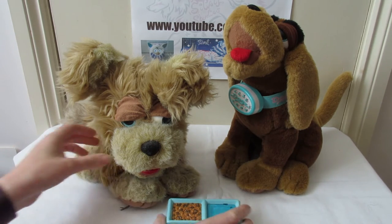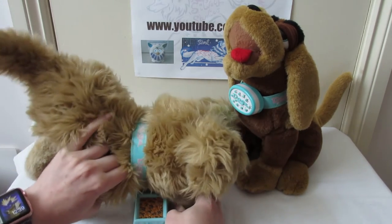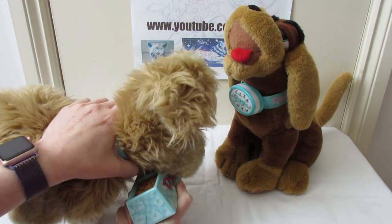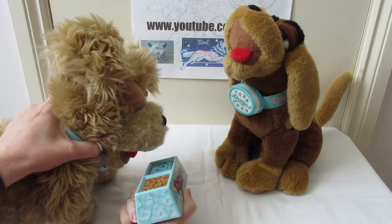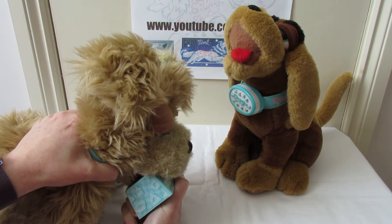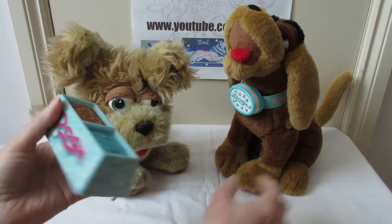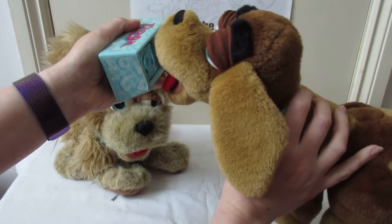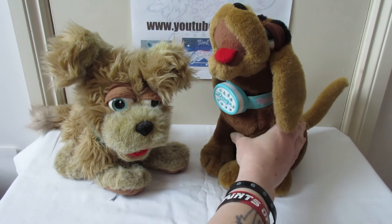So I'll run you through the accessories, starting with the food bowl. The sensor in the tongue is so that he can eat and drink. You just smoosh his face onto here and he will eat. They are also cross compatible, so he will also do it as well. So that's the food bowl.